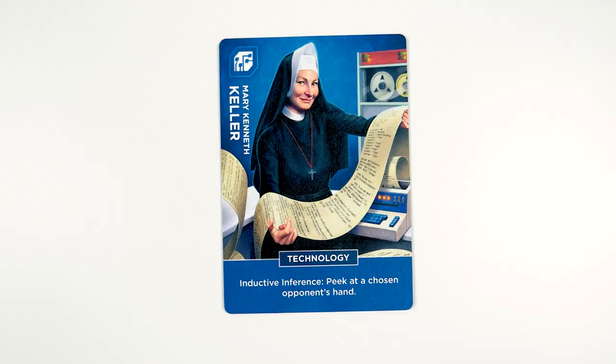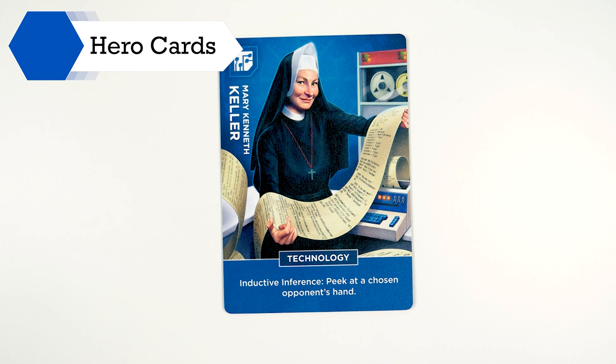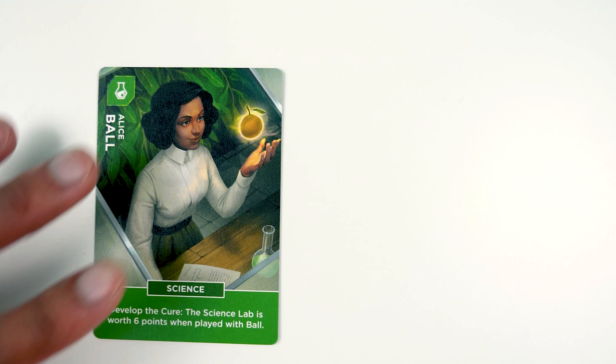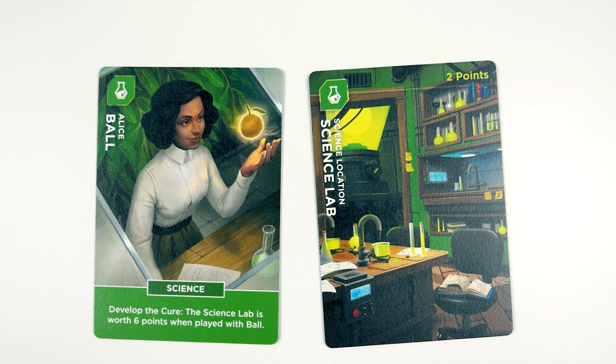Hero cards have a STEM type and you play them to match the discovery card. Every hero has their own special ability that gets activated right away, unless it affects the end score calculation. Remember that if an item is worth more points when paired with a specific hero, the item still has to be on that hero by the end of the game. For example, Alice Ball's ability lets the science lab be worth 6 points total if they're paired together — but only if they're still together by the end of the game.